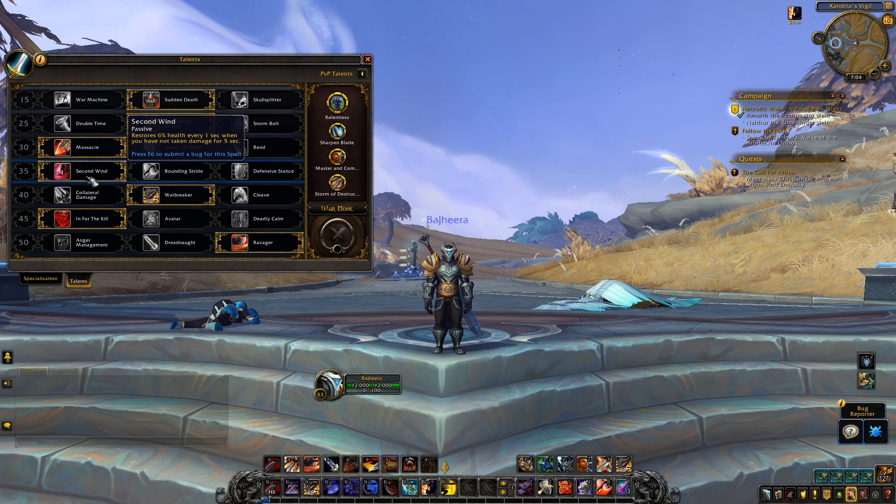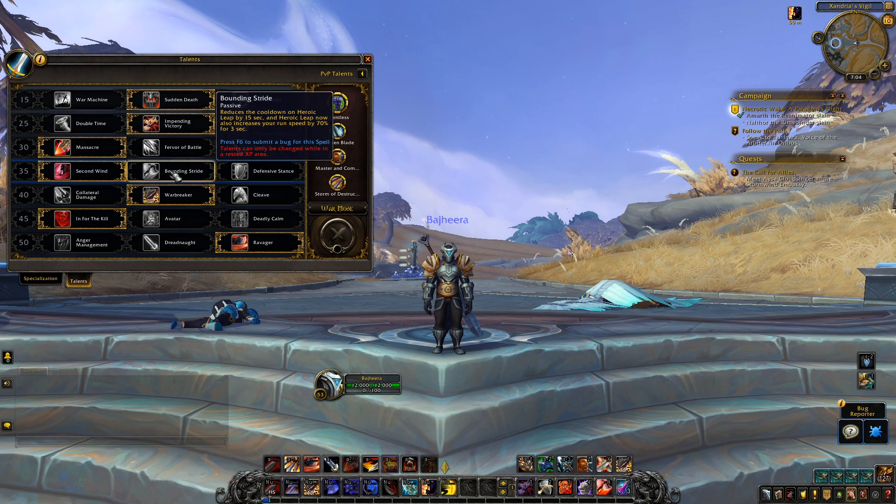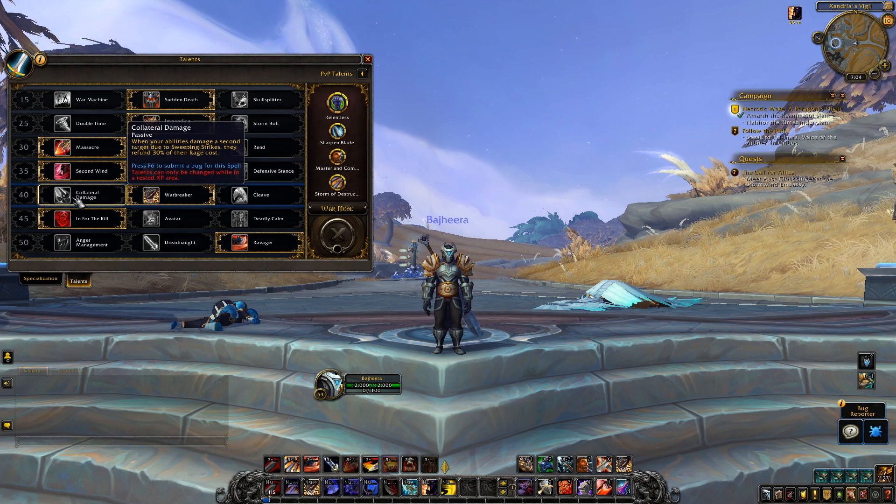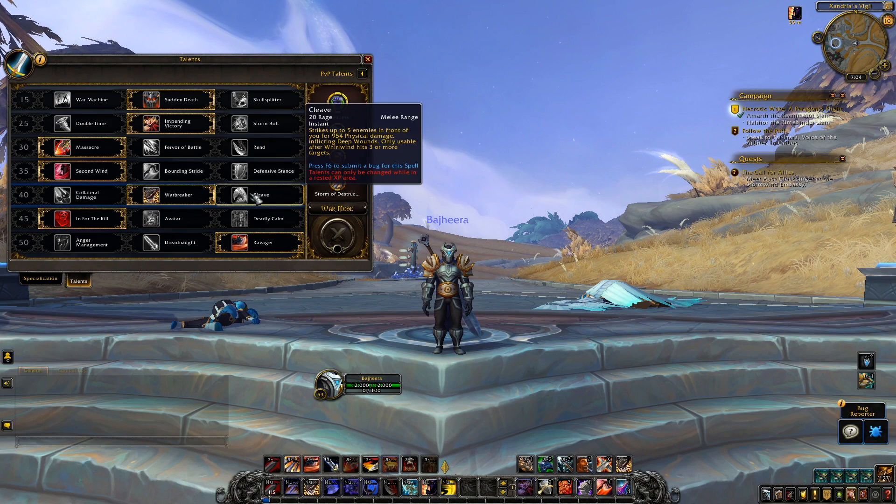Second wind is the same — it's nice for leveling since as long as you survive a fight you'll heal up to full afterwards, or you can kite in the fight and heal up during. Bounding stride, defensive stance, collateral damage, war breaker — all the same.